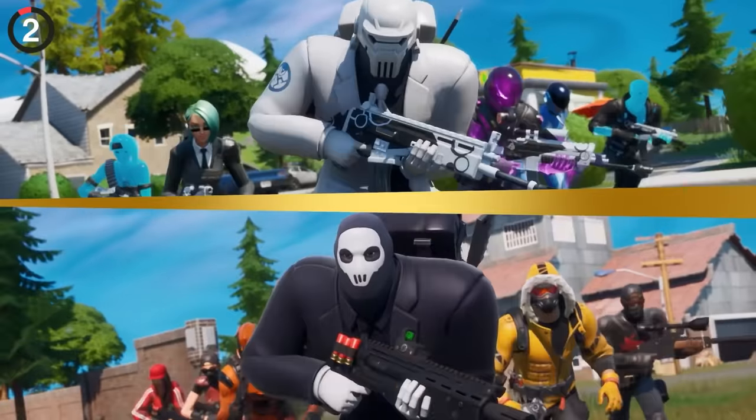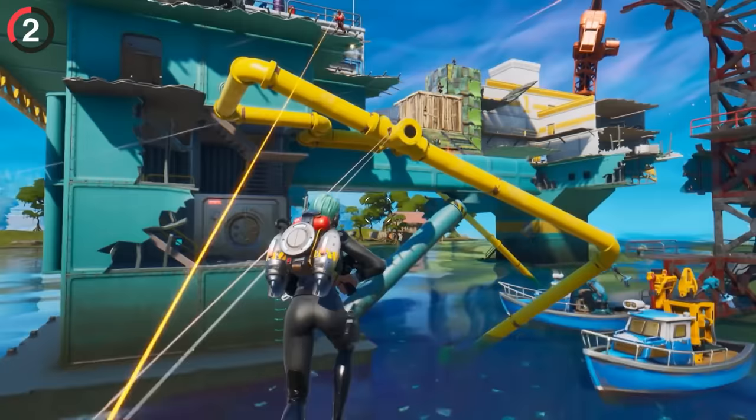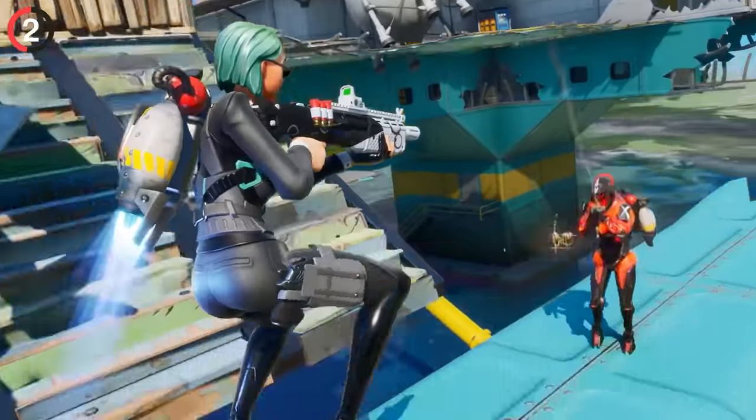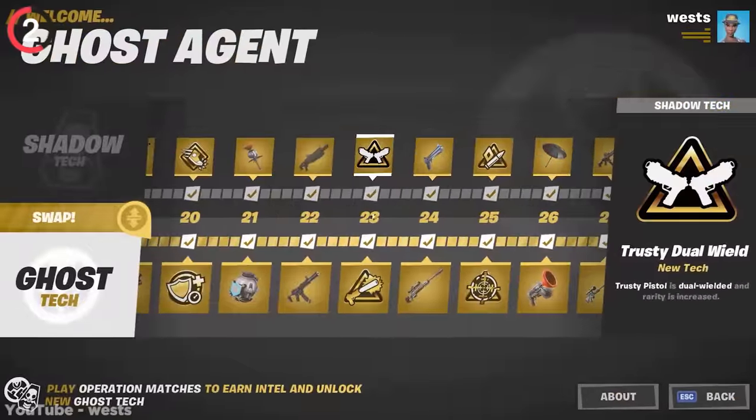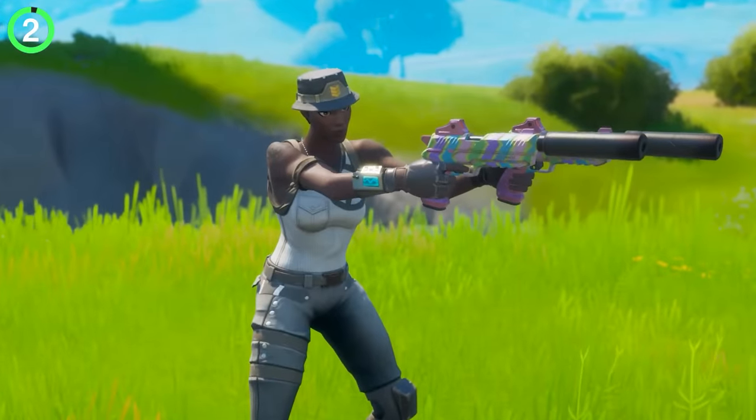Another weapon everyone forgot about existed for less than a few weeks. In Season 2, Spy Games had a bunch of tech, just like perks we have today. But with insane luck, you would unlock the suppressor and trusty dual wield at the same time, revealing one of the rarest weapons in the game: dual suppressed pistols.